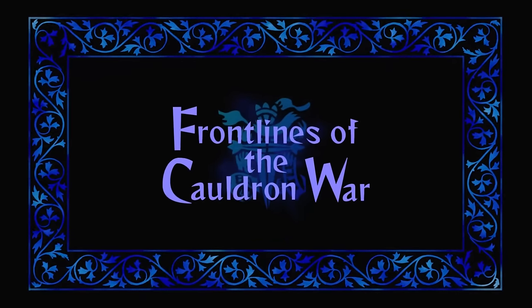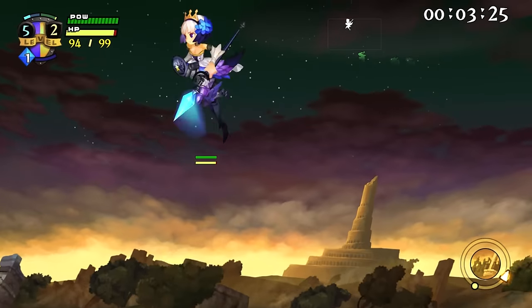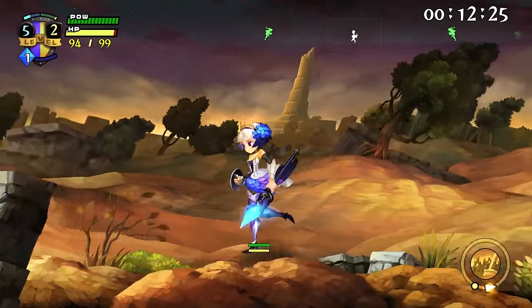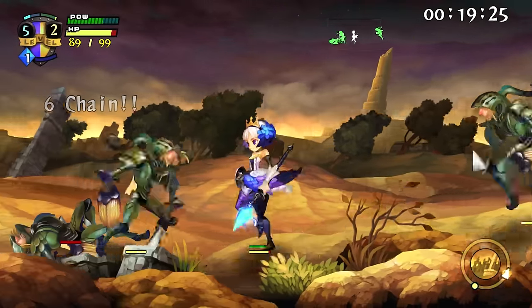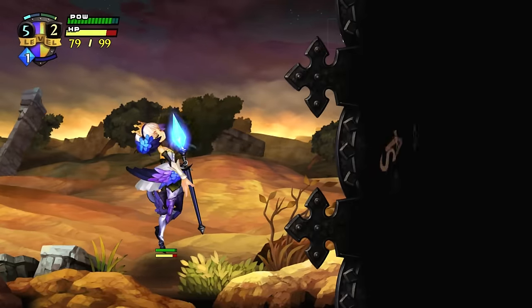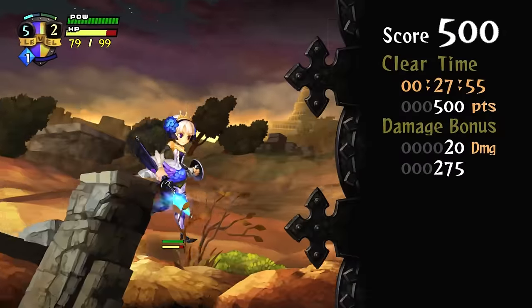It plays almost completely differently. You're still the same characters with the same story and the same basic structure — you play through five different protagonists to tell a single fairy tale story. The game also includes a Classic Mode, so if you didn't play Odin Sphere on PS2, you can see how it's been improved. Classic Mode includes the better visual resolution but otherwise leaves all the game mechanics untouched.